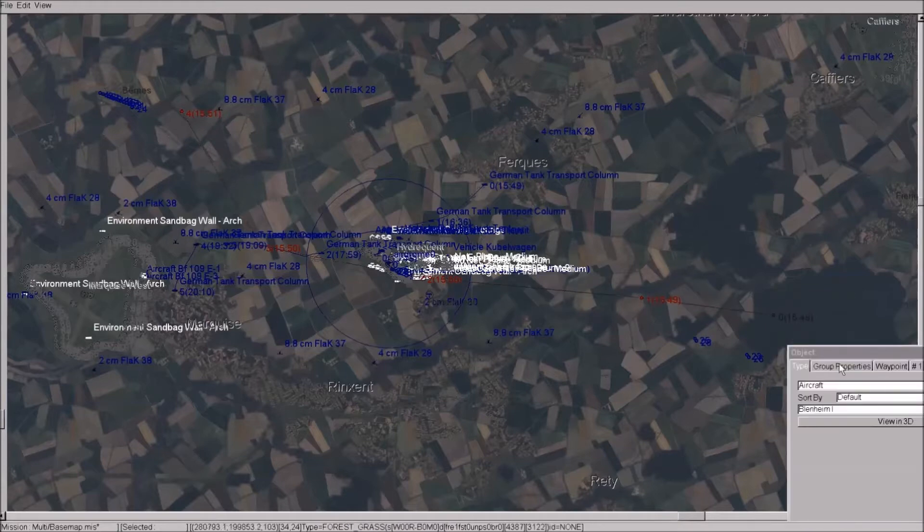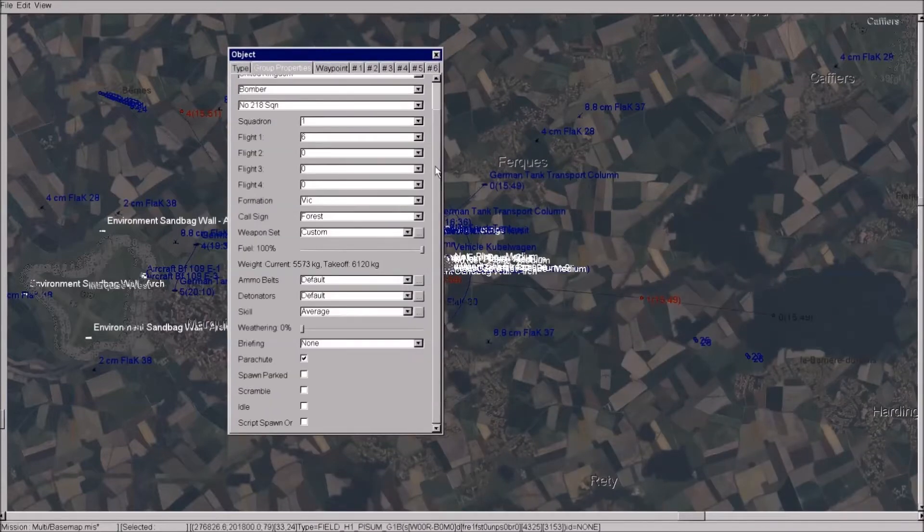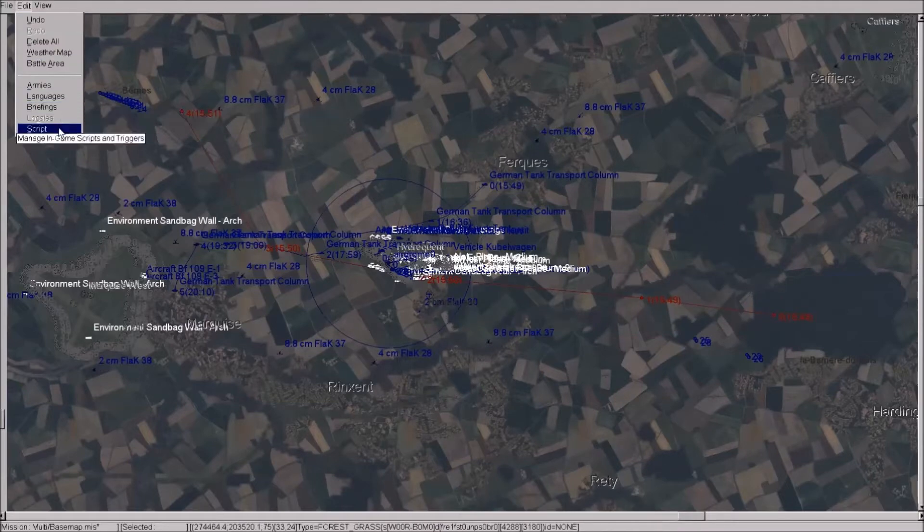The first thing we need to do is tell this group of aircraft that it's going to be subject to a trigger. Go to the group properties and at the bottom you'll see 'Script Spawn.' You're telling it to spawn against a script or trigger, so rather than spawning immediately it will listen to what the computer wants it to do. Once you've done that, go to Edit and select Script.